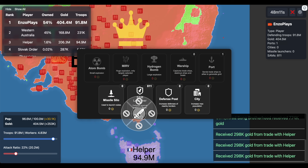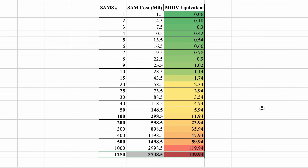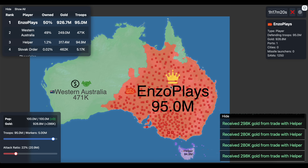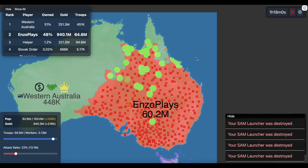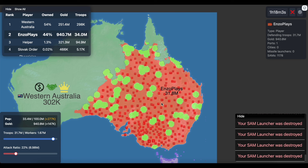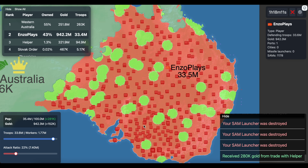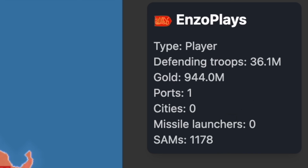I then spent 40 minutes placing 750 more SAMs — bringing the total to 1,250, which is 3.7 billion gold or 150 MERVs. I then proceeded to launch MERVs one by one to see if this setup could indefinitely defend. On the first hit, all the SAMs activated, and there were only some small patchy hits in less concentrated areas. It only took out a third of my troops and about 80 SAMs.